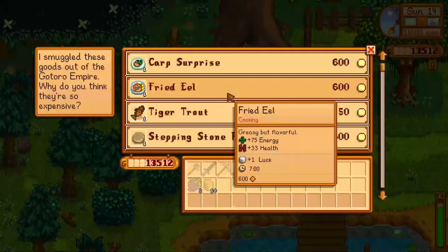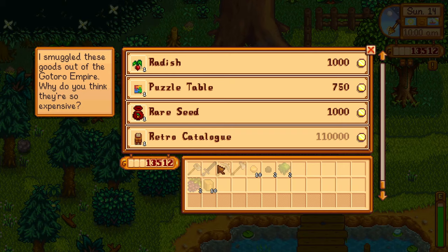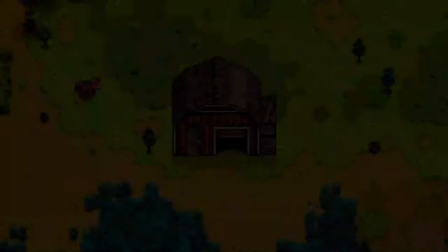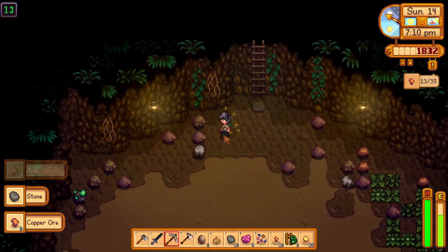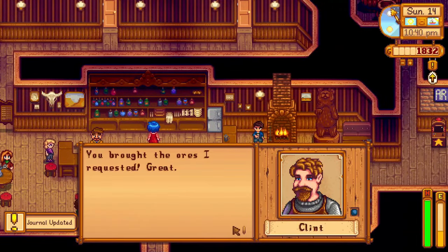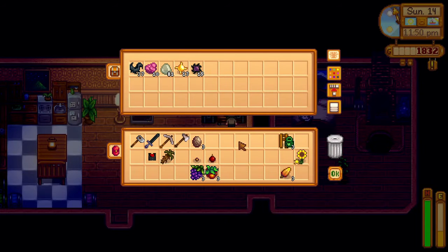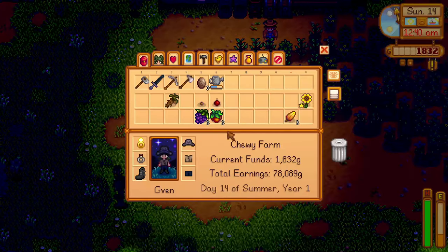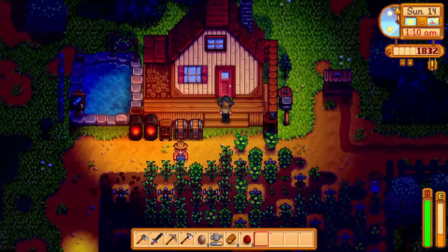I went to the traveling cart, which sold a retro catalog, which meant there was new furniture in this update as well. I also cut down some hardwood stumps in the secret forest and bought another cow for my farm. I went to Pierre's, finally finishing upgrading my backpack, and went back to the mines to collect some ore and work on my combat skill. I gave Clint the copper he requested, sorted all of my stuff back home, where I realized I had an ancient seed in my inventory. I planted some of the hops I needed for Pam's quest and put some more ore in the furnace before going to bed.